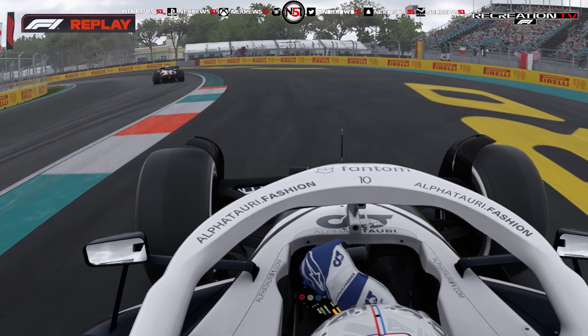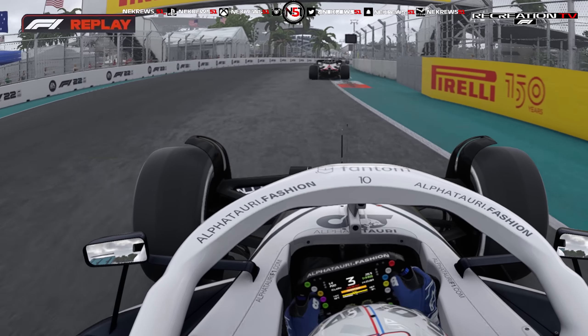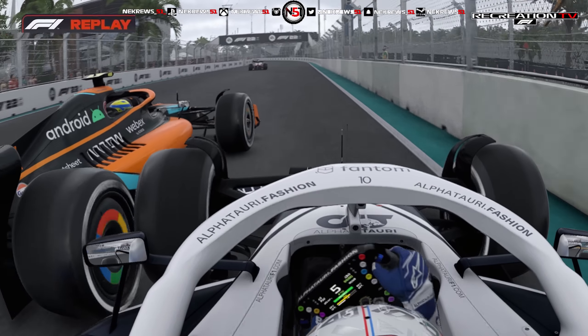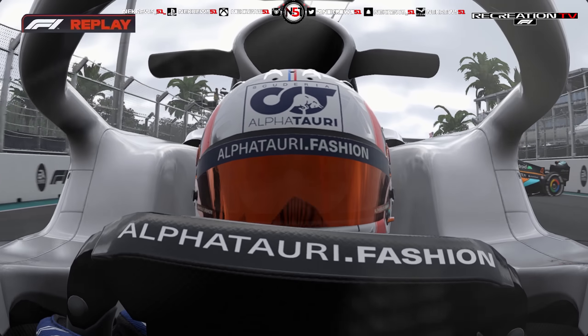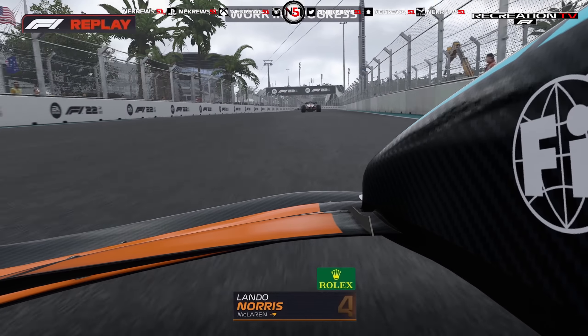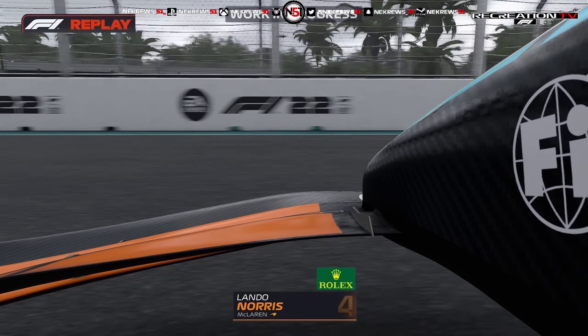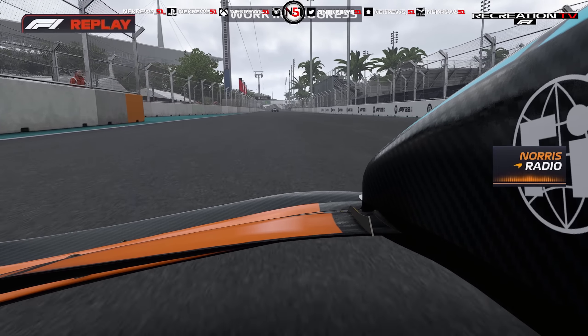Gasly's gone wide through there, then wide again. In fact he has backed off, and somehow he's not realised that Lando's coming through. The tyre comes off like a polo mint. Luckily he stays within the confines of the racetrack. Safety car deployed - they have to.